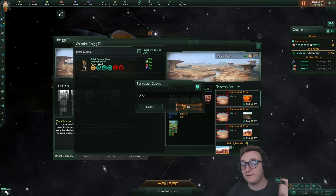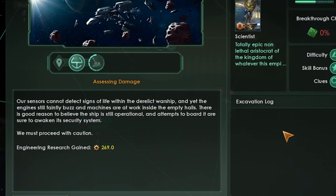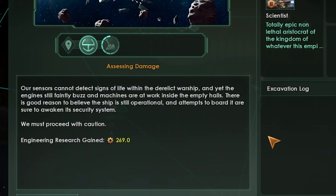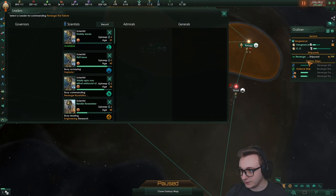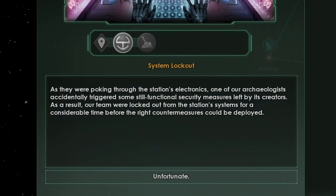Our sensors cannot detect signs of life within the derelict warship, and yet the engines still faintly buzz and machines are at work inside the empty hulls. There's good reason to believe the ship is still operational — attempts to board it are sure to awaken its security system. We must proceed with caution. We'll clear our first ship theory and also have an archaeological site — we'll put an archaeologist on that to speed it up.